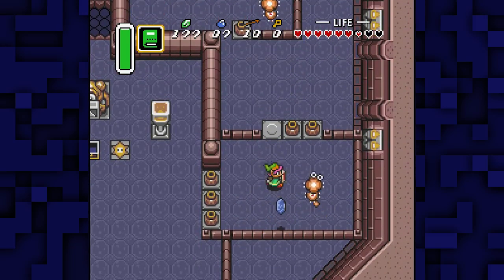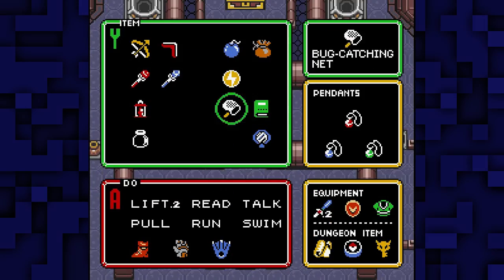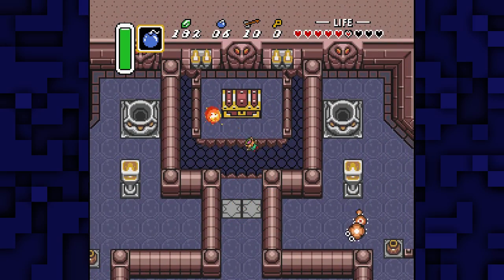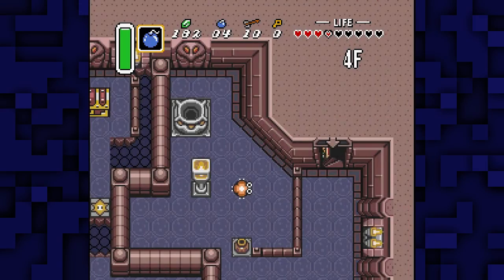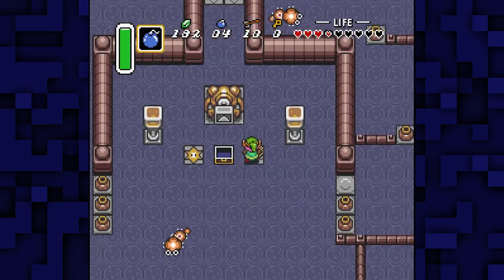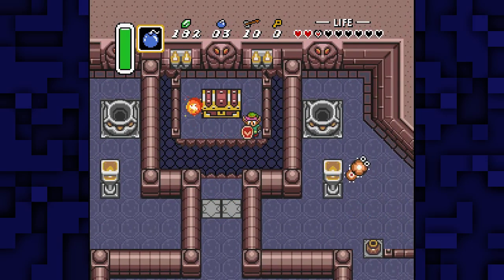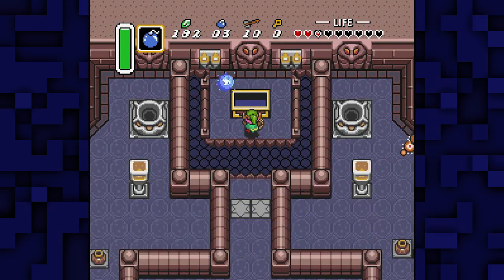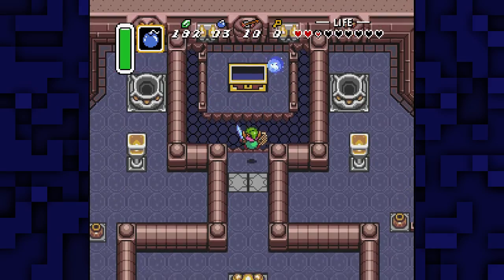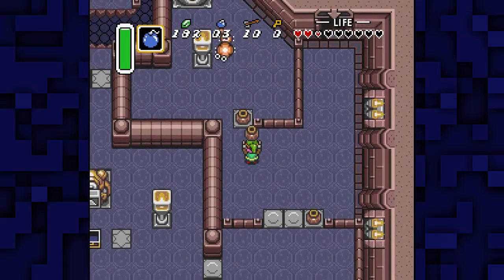You're kind of supposed to go up a little, go up another floor and then drop down in front of the thing. But I'm kind of lazy. Dang! And there's our Moon Pearl. Now if you wanna get back... okay, so now that I got the Moon Pearl, let's go have some actual fun.